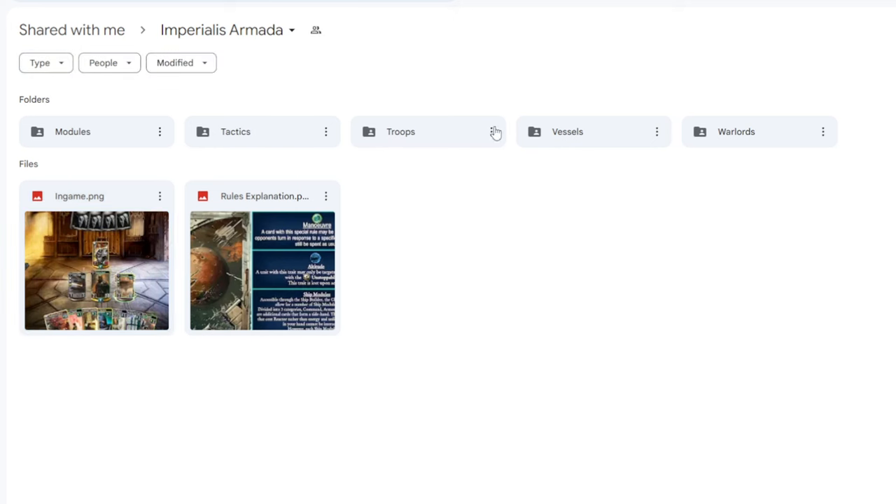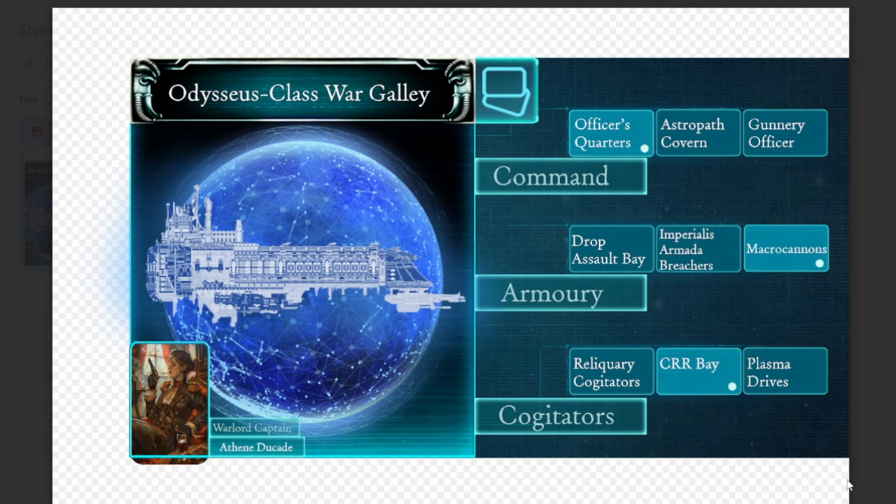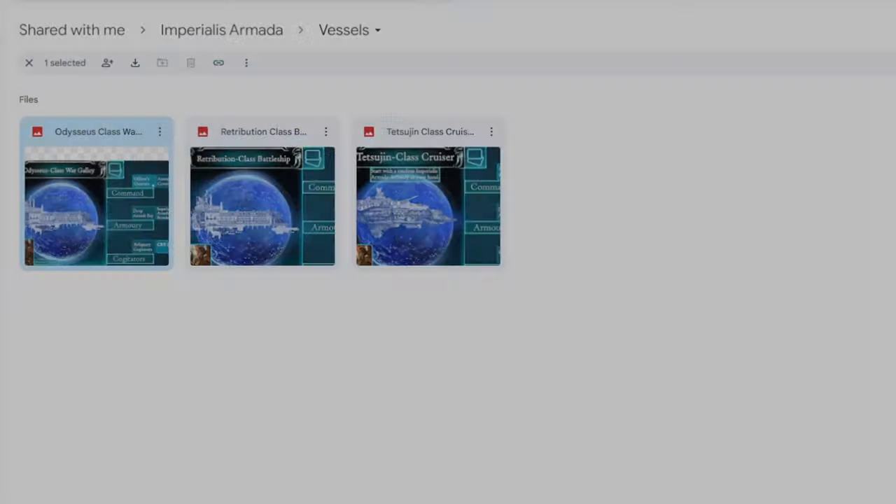It's better if we start from the vessels to look at the ships themselves. There are basically three ships you can choose from. Number one is the Odysseus class war galley — you can see who you've chosen as Captain for the ship, and there's stuff that changes based on that. You can choose the Officer's Quarters, Astropath's Cavern, and Gunnery Officer for the Command slot; then for Armory you have the Nitrop Assault Bay, Imperialis Armada, and Macro Cannons; and for Cogitators there are Reliquary Cogitators, CRR Bay, and Plasma Drives.